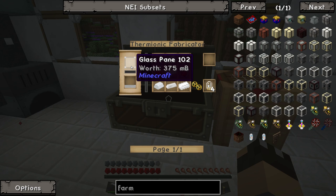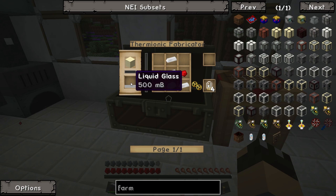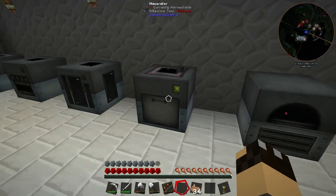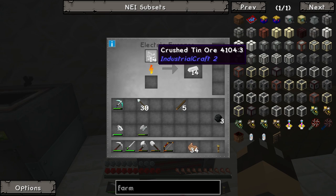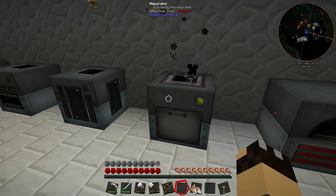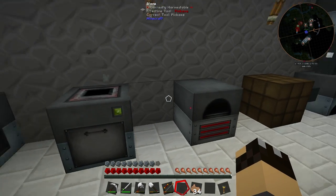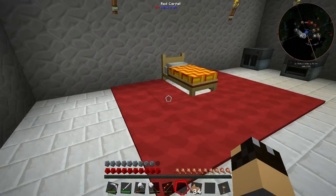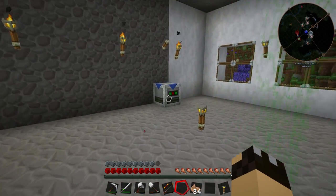To make liquid glass, we need to put sand or glass panes directly into the thermionic fabricator. The way the thermionic fabricator works, you need to melt the glass that you've put in there. Let me just pop upstairs to the thermionic fabricator to show you how it works.